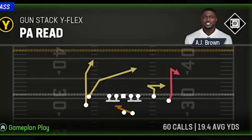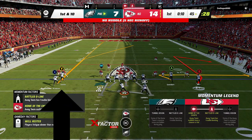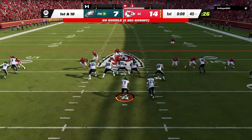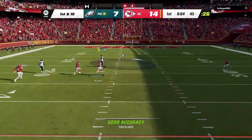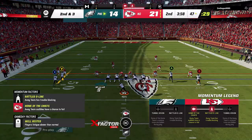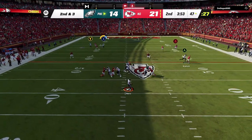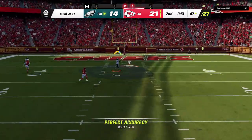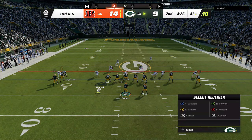The first play is a one-play touchdown against just about any Cover 2 man or zone and any Cover 4, and that is the PA Read. This play takes very little setup — all you have to do is put the Y route on a streak or a fade, and it will pull back any Cover 2 or Cover 4 safety to the point where the crossing X route gets wide open, splitting between the two safeties. Against Cover 4, I sometimes put the A route on a 10-yard curl, but that's not 100% necessary.